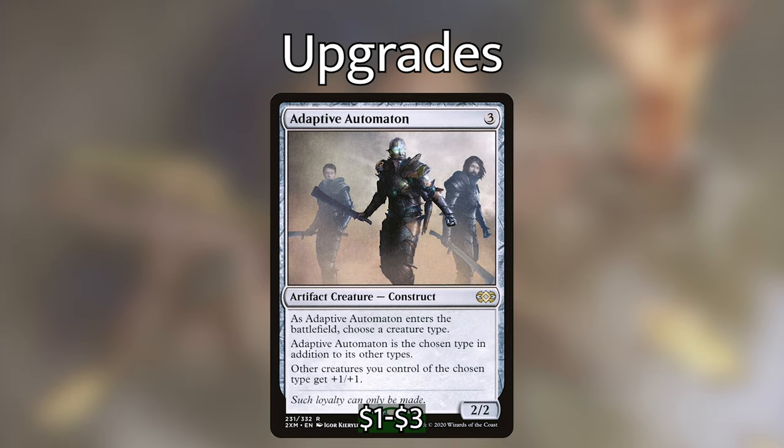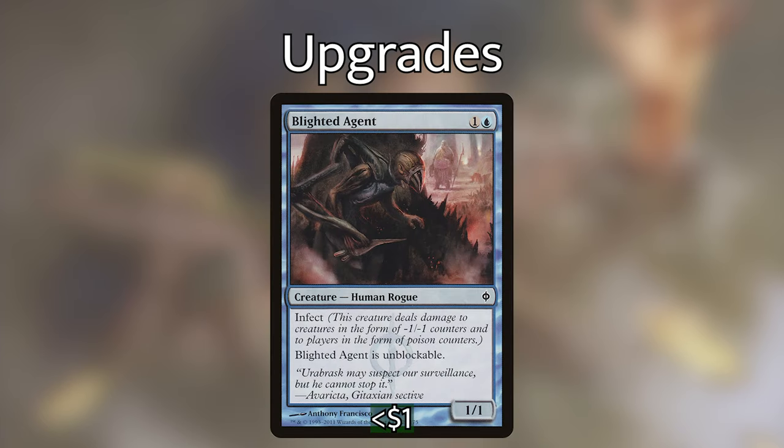The next rogue I'm adding is Blighted Agent — a human rogue with infect. Infect means it deals damage to creatures in the form of minus one minus one counters and to players in the form of poison counters. If an opponent has 10 poison counters, they lose the game regardless of their life total. Blighted Agent is also unblockable, so if we suit it up with one of the really powerful equipments in the deck, we can take out opponents one by one.